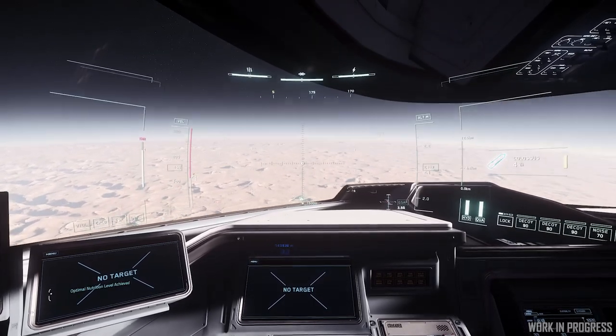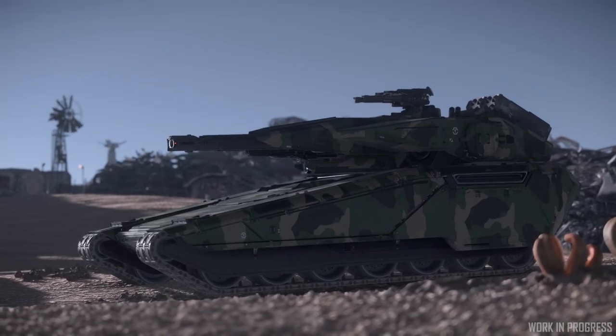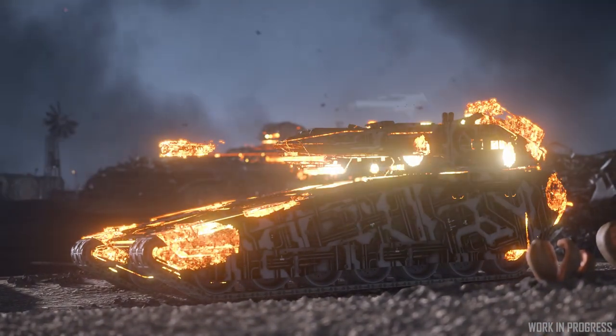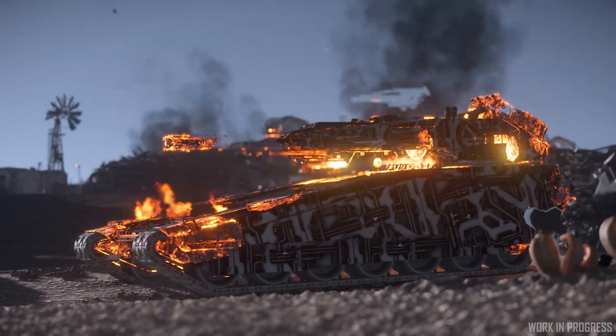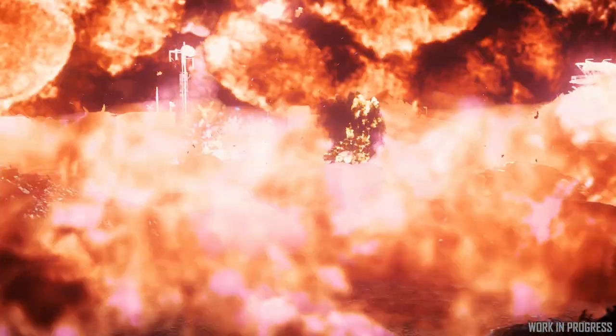We want something to counter those defenses, and a way to counter that as a fundamental force is a very large bomb which can push through some of those defenses and give players the advantage. You can bring your big ship in, bomb some of the early defenses, and then use some of your smaller ships to get in there and take that ground location away from them.